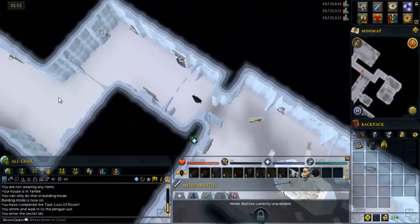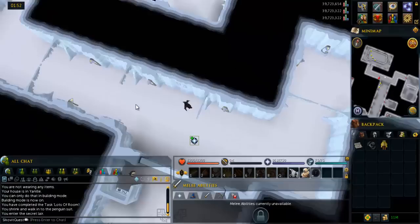On the west side of the giant door, there's a big button that you can push to get through. After you get through, go back to Ping and Pong.